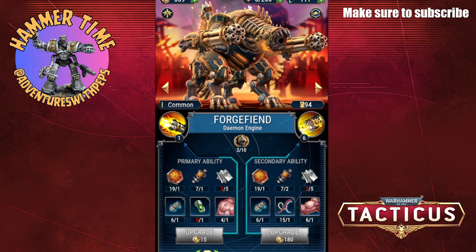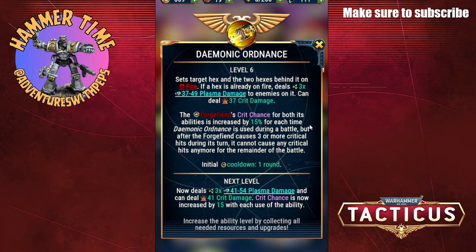Its secondary ability is the Demonic Ordinance. This one you can pump out every turn. It sets the target hex and two hexes behind it on fire. If the hex is already on fire it does three times X plasma damage and can deal Y crit damage. I've got mine up to level 6 — this is the one I'm using a lot more often. It sets the target on fire, which is great, and also slows down their movement. Currently it's doing three times between 37 and 49 damage.